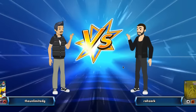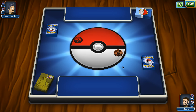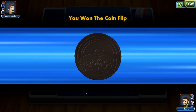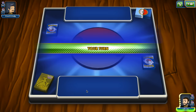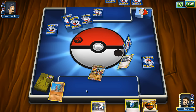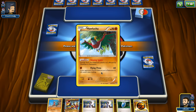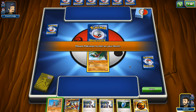We have an opponent! He's playing Dark, Grass, Psychic, and Fire type Pokémon — so I don't really know what to expect. It's not a common assortment of Pokémon types. I'm choosing Tails as usual, and we win the coin flip, which is nice. I definitely want to go first because we're playing Pokémon that evolve — we wouldn't really be able to attack anyway. I'm starting with Hawlucha because it retreats for free, so I want to have a choice.